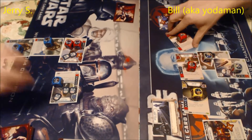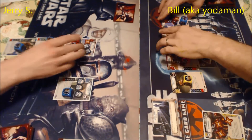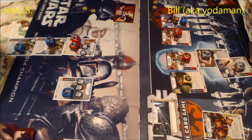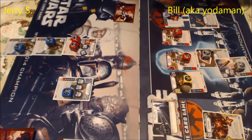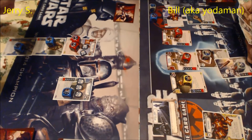Jerry did two melee damage — the ones that look like lightsabers — to the Nightsister. Then he got another range damage from Ackbar's gun. He claimed the battlefield, which means he gets the benefit of that card and gets to go first next turn. Imperial Armory lets you play an upgrade from your hand at a cost decreased by one — that's why I played the Data Pad for free, since it's a one-cost upgrade.